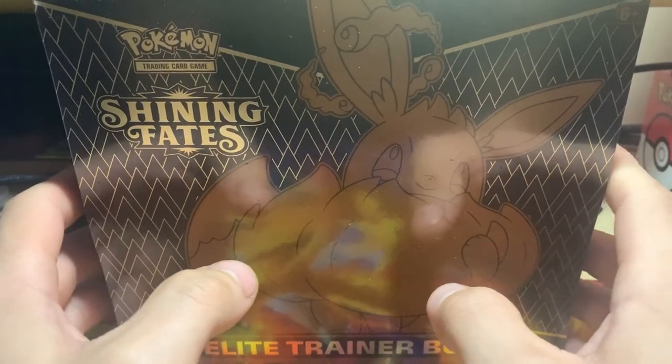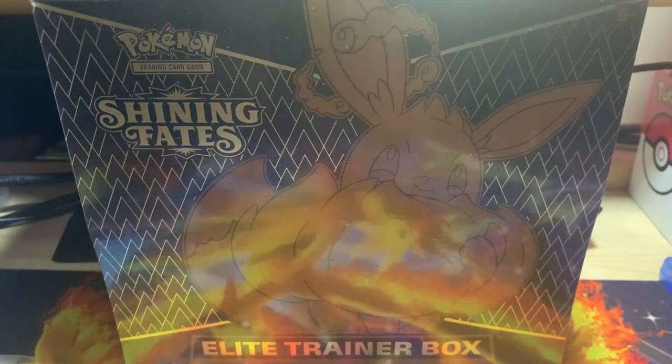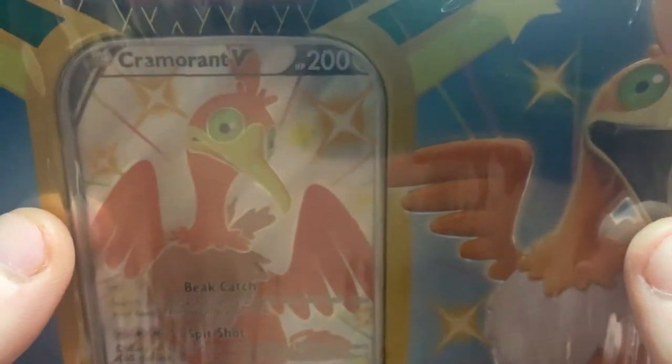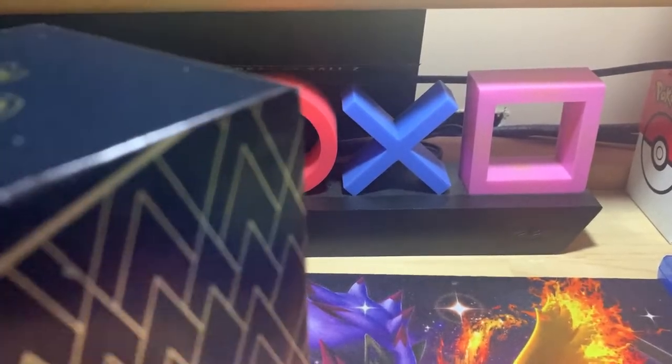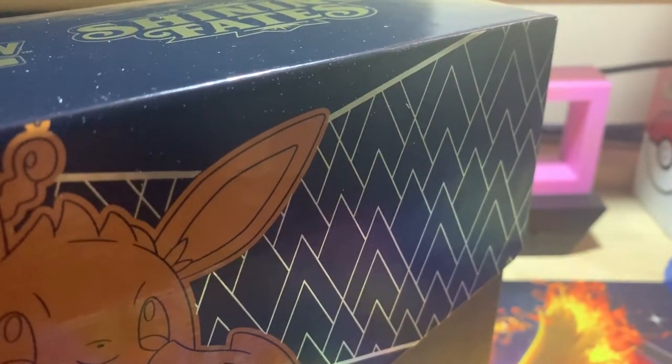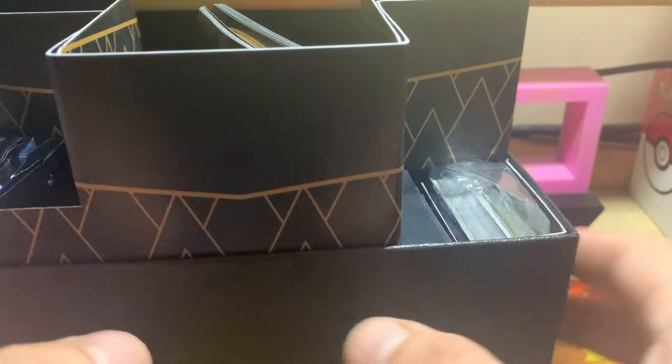Welcome back to another Shining Fates video. Today we have an ETB again, but instead of a pin collection box we also have a Cramorant V tin. We're going to hop right into the ETB first and then get into the tin. It's a little easier to open so hopefully that won't take long. The plastic on these ETBs is somewhat annoying and all the packaging — the dice and extra junk to get to the packs — is kind of annoying.